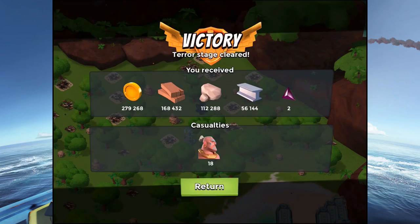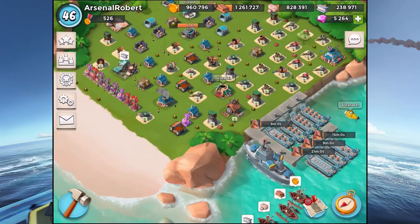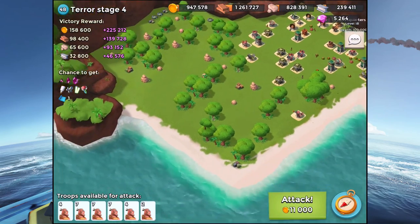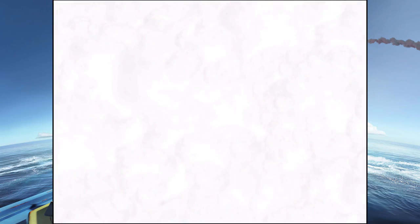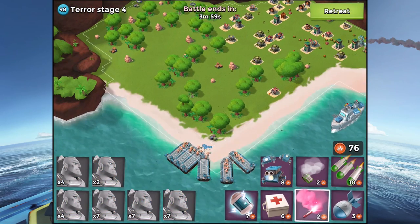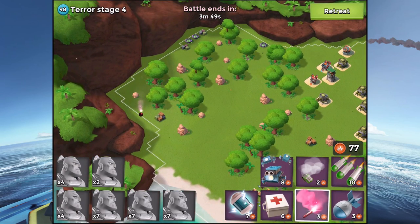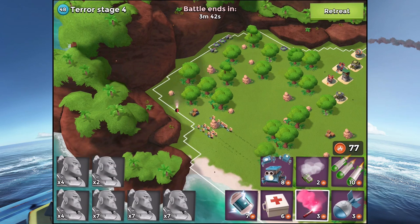It seems like a lot of you guys found terror stage seven yesterday super easy, which is good to hear. We lost a whole boatload of warriors as well - that's not good. Let's go ahead and get straight into terror stage four. Check out the headquarters health at 184,000. I think we're gonna go up to the left hand side; you just need to watch out that you don't spend too much of your gunboat energy on smokes. I'll send my guys over to the left and they should move up because the supplies up top are closer.